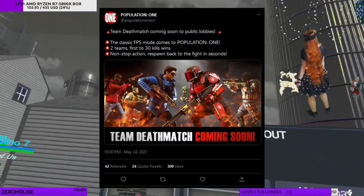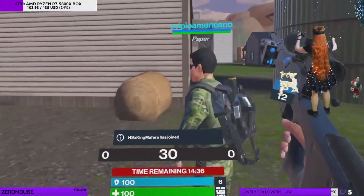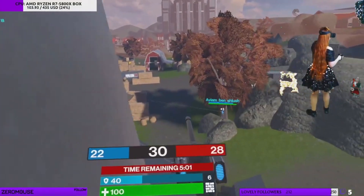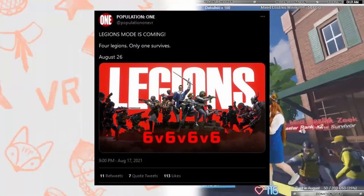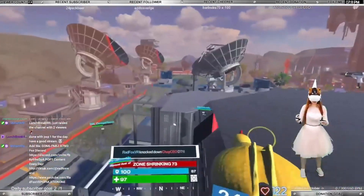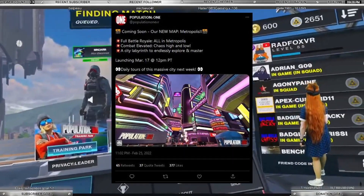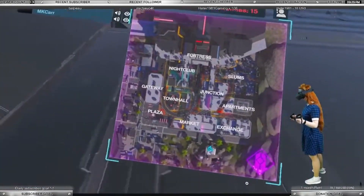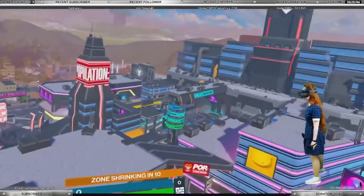Team Deathmatch features a fight of 6v6 on a much smaller static battlefield, which is just a part of the regular map. Players respawn after dying and it usually requires 30 kills in total for a team to win. Legions is a battle of 4 squads of 6 people, but all other rules are the same as in squads. Metropolis Royale features a fight of 6 squads of 3 people on a gradually shrinking battlefield, but the initial battlefield is limited by the Metropolis section of the usual map.